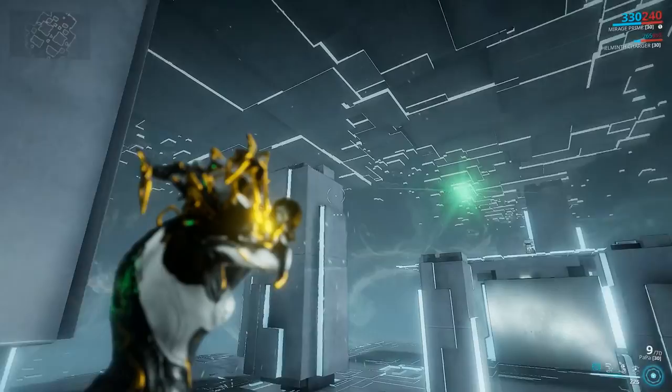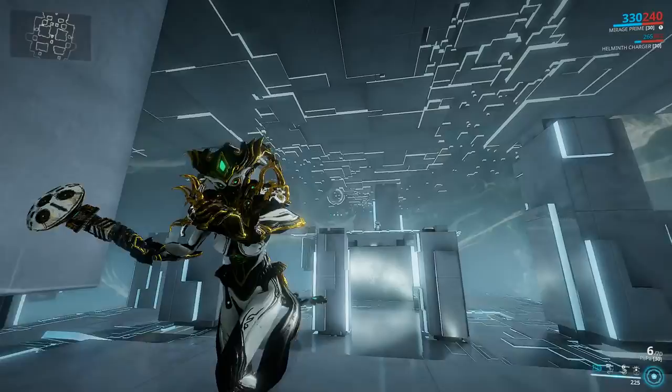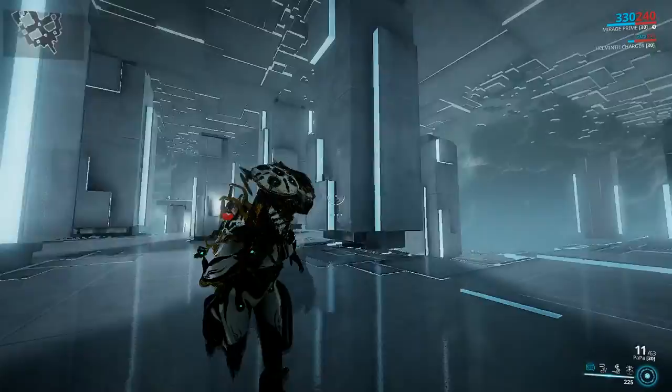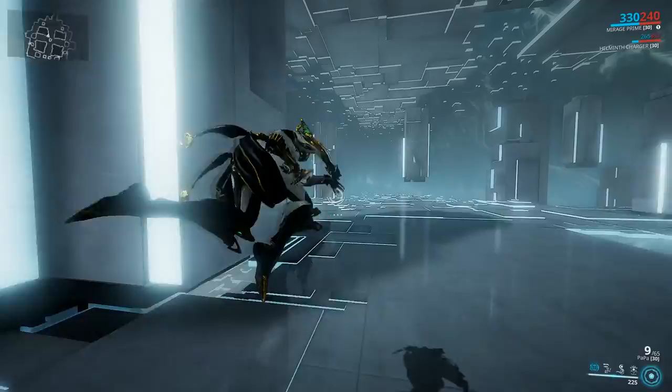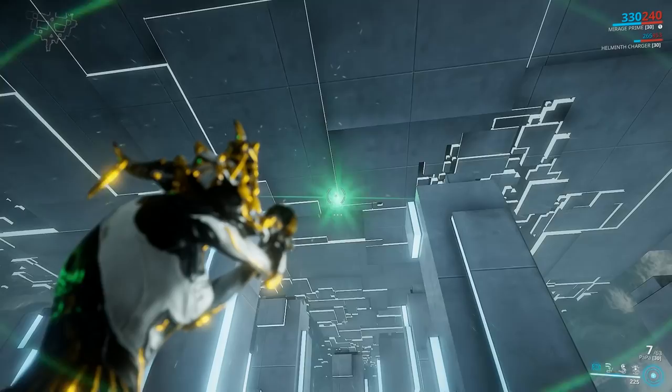Now a quick look at how the Catch Moon functions. As you probably know, this fires an Arca Plasmore-like projectile, but it doesn't fully act like the Arca Plasmore. With Haymaker you get 14 meters of projectile range. The rate of fire is not exactly fantastic, but the weapon will deal a truck and a half worth of damage.